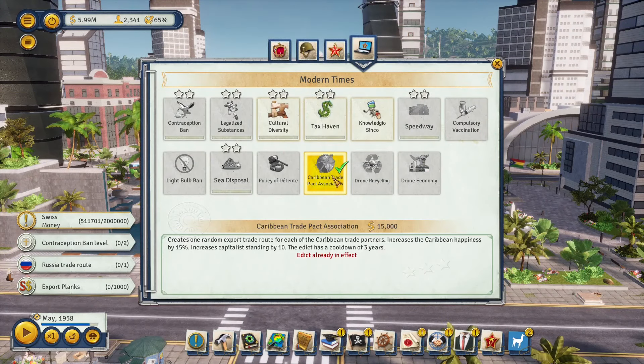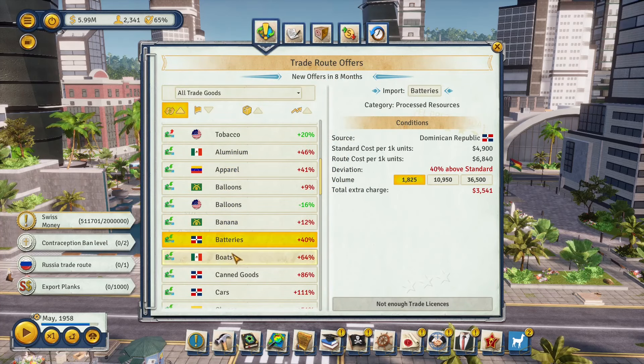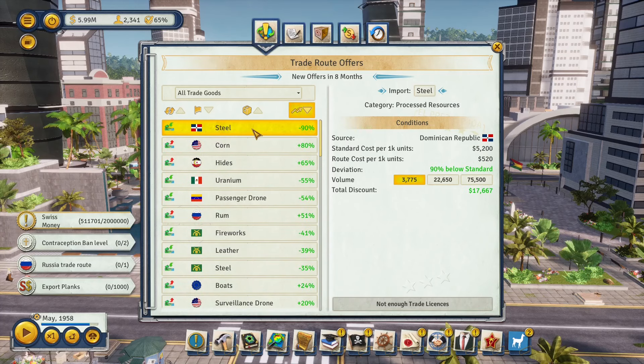In the Modern Era you have access to the best edict in the whole game: the Caribbean Trade Pact Association. The downside is it costs fifteen thousand dollars every time you activate it and increases Caribbean happiness a lot, so don't activate it right before an election. What it does is create three random import trades with Caribbean countries — instead of common superpower trade offers, these are some of the best import deals in the game.